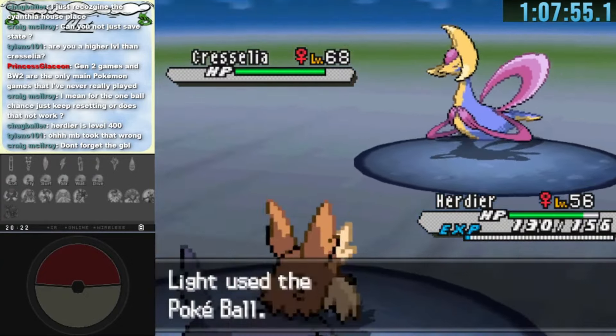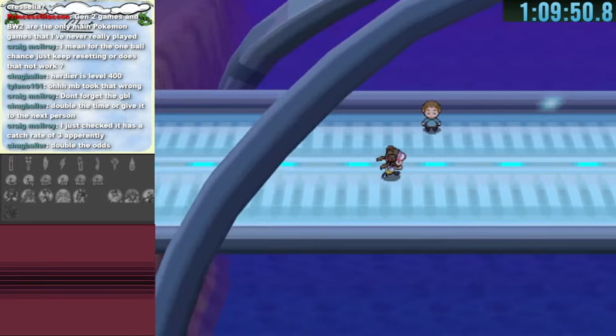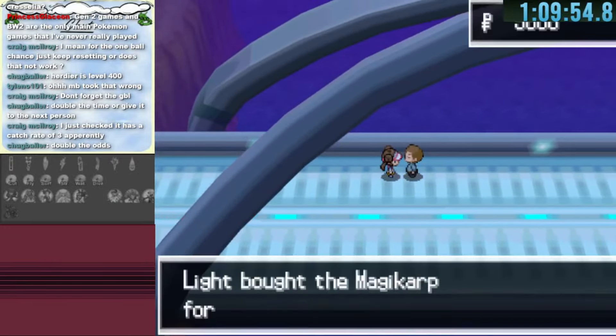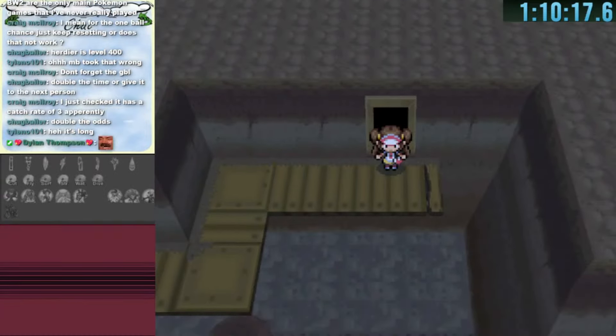After many attempts we leave Cresselia alone and continue to the end of the bridge. The guy there offers a Magikarp for 500 Pokédollars which we can afford, so we grab it. The warp at the end of the bridge leads to Twist Mountain which is a literal dead end, so we mark it off and move on.